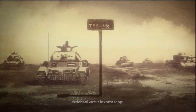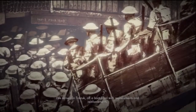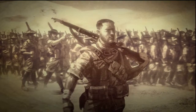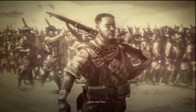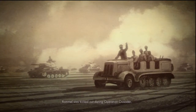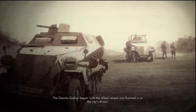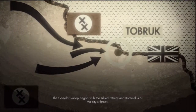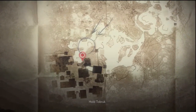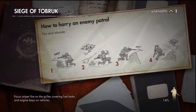Mechanized warfare has come of age. Here, tanks are king. I've arrived in Tobruk off a boat filled with replacements and reinforcements — young men blindly rushing to their deaths. None of them are comfortable having someone like me around. Suits me fine. Most of them won't make it out alive. Rommel was kicked out during Operation Crusader, but Axis forces are once again sweeping across the western desert. The Ghazala gallop began with the allied retreat, and Rommel is at the city's throat. There's no time for tactics. 35,000 of us have one order: Hold Tobruk.